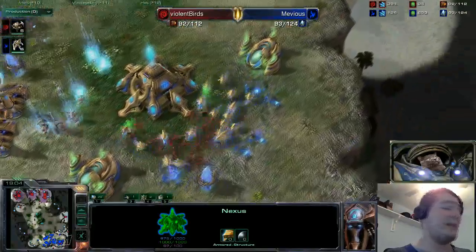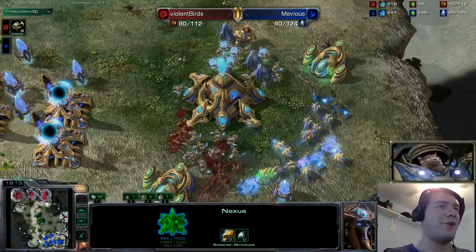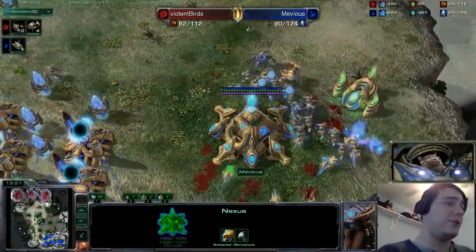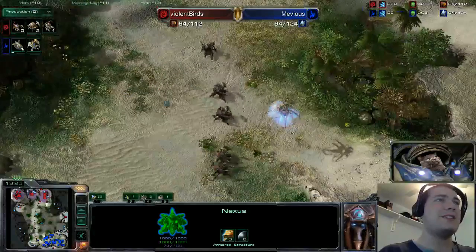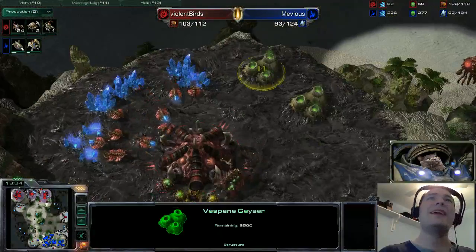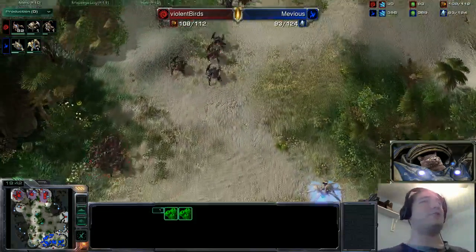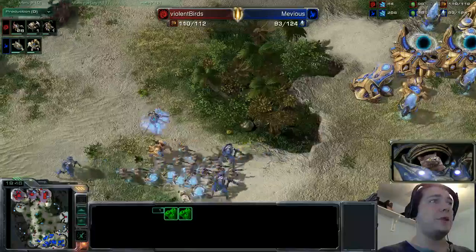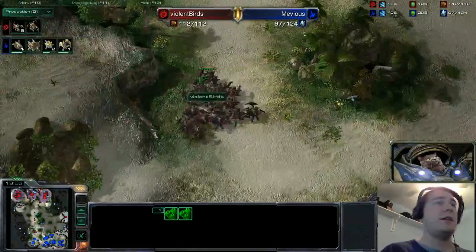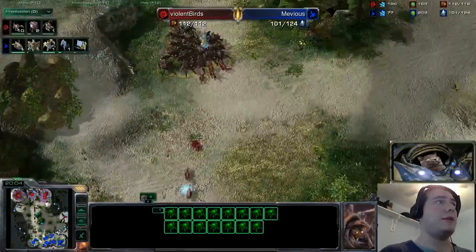The zergling run-by pushes up into the main — workers killed goes up to 40. They fall on top of those probes tearing them to pieces, but once the zealots arrive those zerglings go the way of the dodo very quickly. Roaches now appear to be the tech path of choice, but there's no gas — Violent Birds is so broke on gas. Those roaches might poke at the front door but will just be reinforced by zerglings because he doesn't have the gas income necessary to produce the sheer number of roaches he can afford.